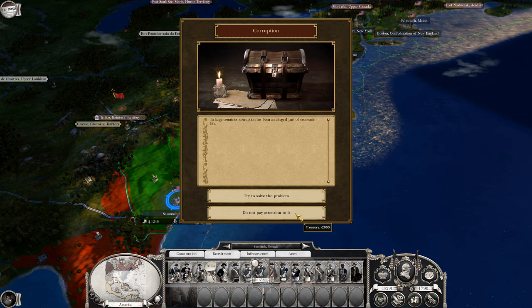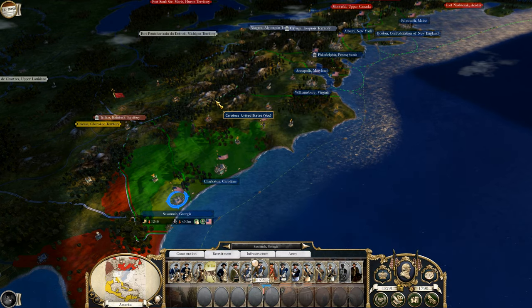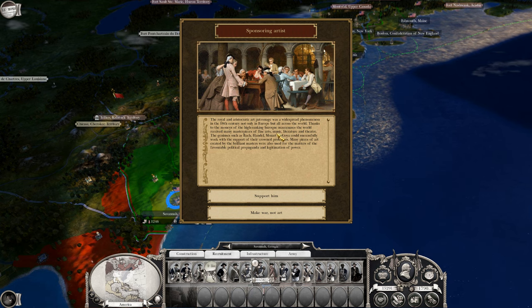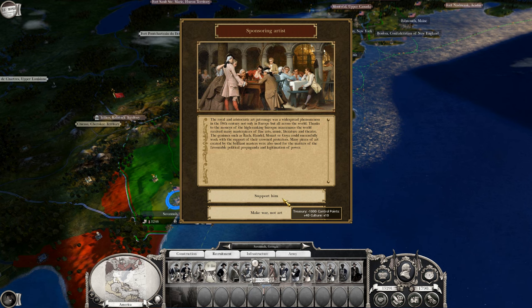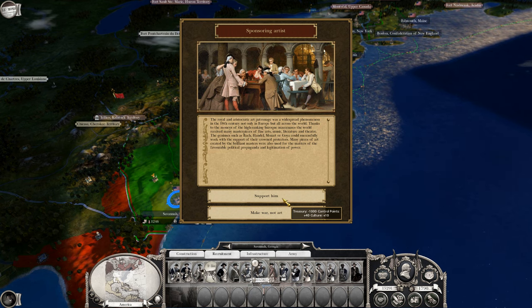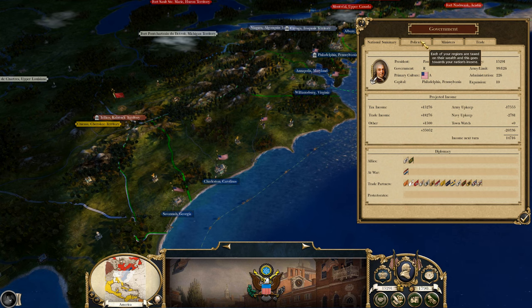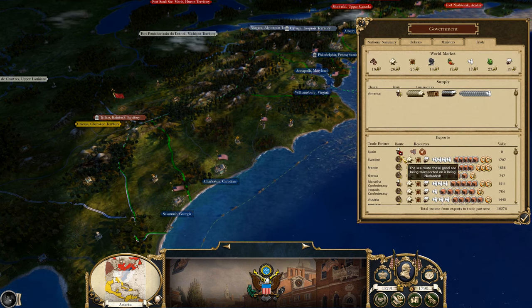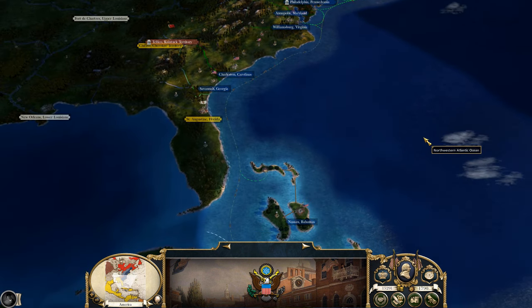Corruption — crap. We're going to get more stability though, awesome. Royal and aristocratic art patronage — I think we've had this before as well. Minus a thousand. I'd rather support him. Well, we did have 20K, now we're down to 15. We're getting 14 now. What happened? Oh, it's because I took the lower taxes down. But Spain — looks like something's going on with Spain's trade, something's affecting that.